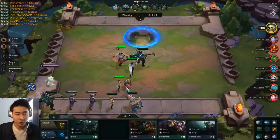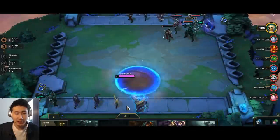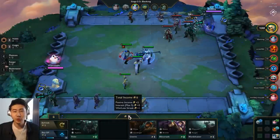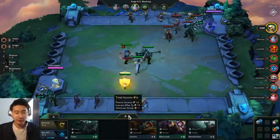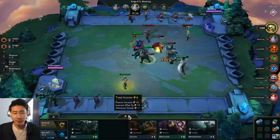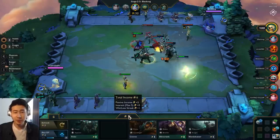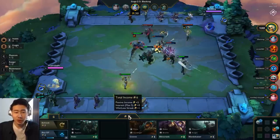Plus five gold is really where the passive income caps out — I believe it doesn't go any higher than that. So plus five gold is how much you'll get every turn from now on no matter what. In interest gold, I'm not at 10 gold yet, so I will not be getting plus one or plus two gold.